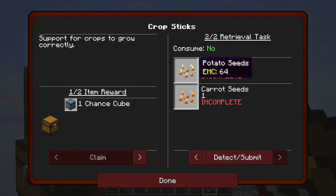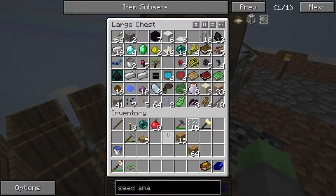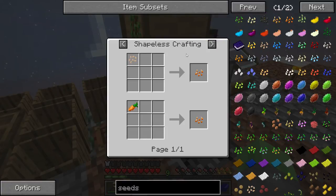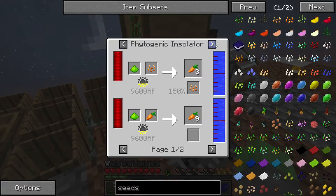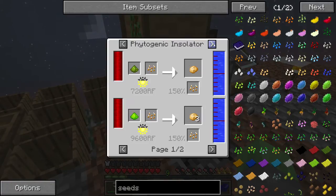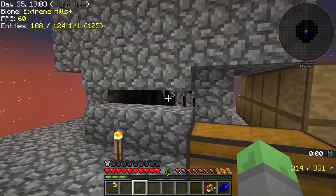We got some Crop Sticks. Now we need Potato and Carrot Seeds. I think we've gotten some of those from sifting. It looks like we need to put a Potato in a Crafting Square, and then it will turn into the Agricraft Potato Seeds, same for the Carrot Seeds. How do we obtain these? It's not very clear here. I think we might just have to try and get them from loot bags or from zombie mob drops. I honestly have no idea though.